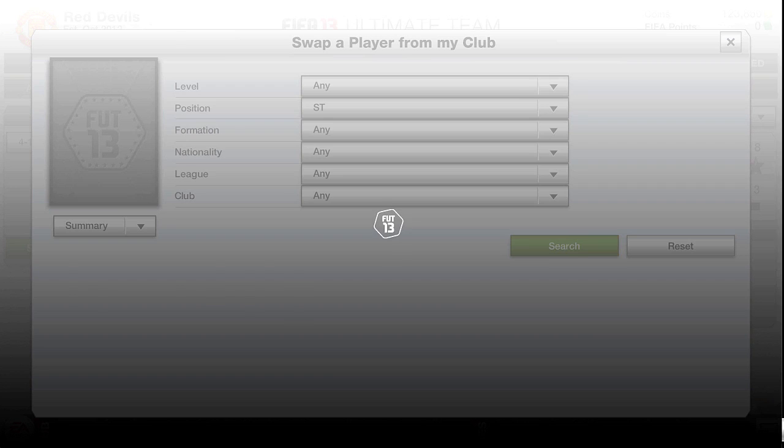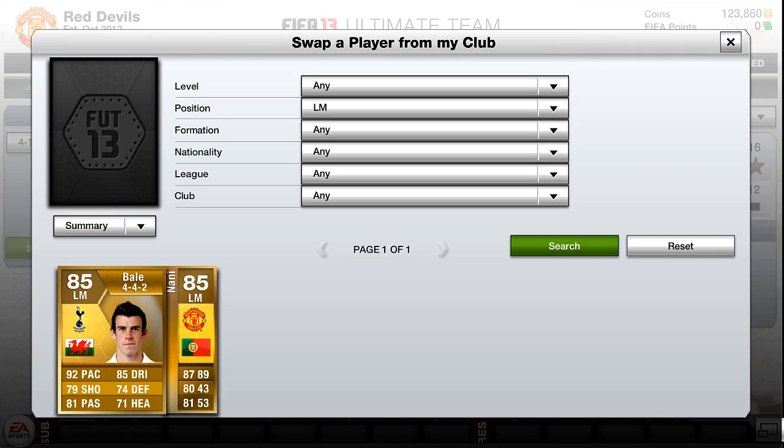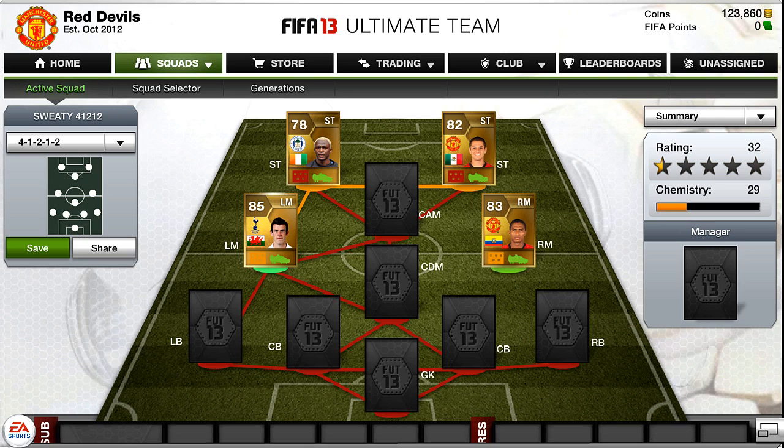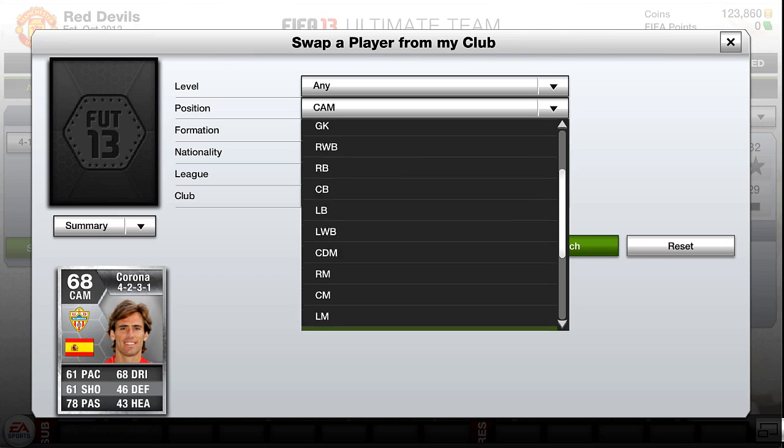I won't spend too long on this video because you've probably got better things to do. Anyway, let's kick it off. I'm going to show you the sweaty bastard formations — I like to call them the Common Nonsense and the Calm the F*** Down formations.